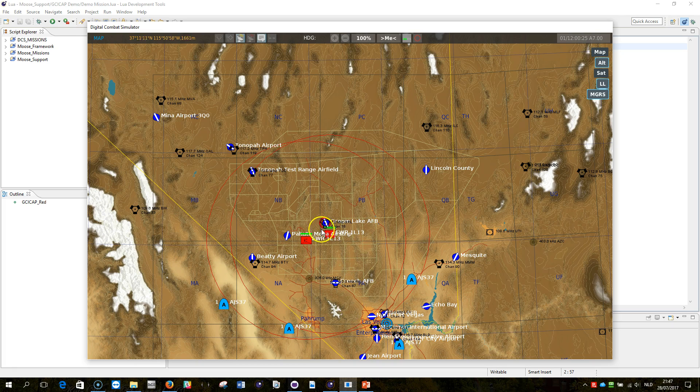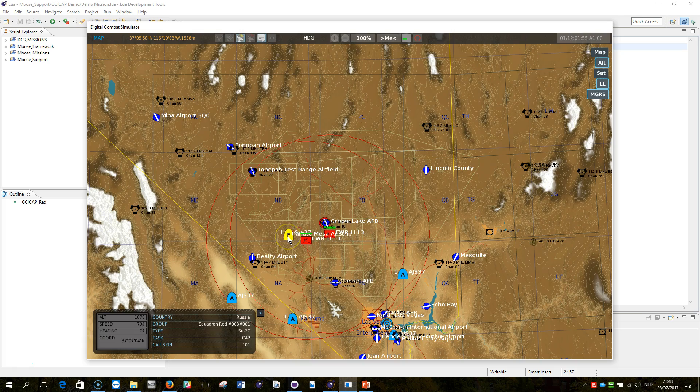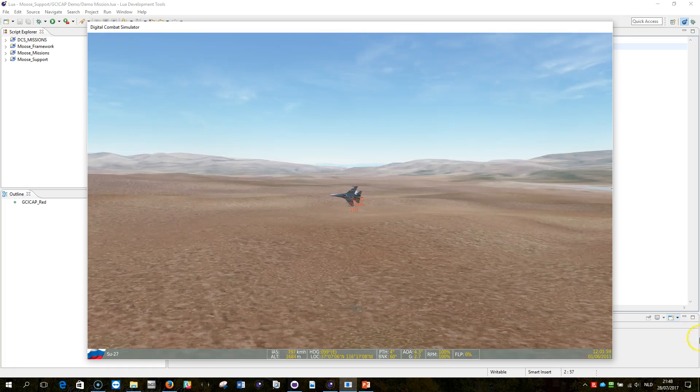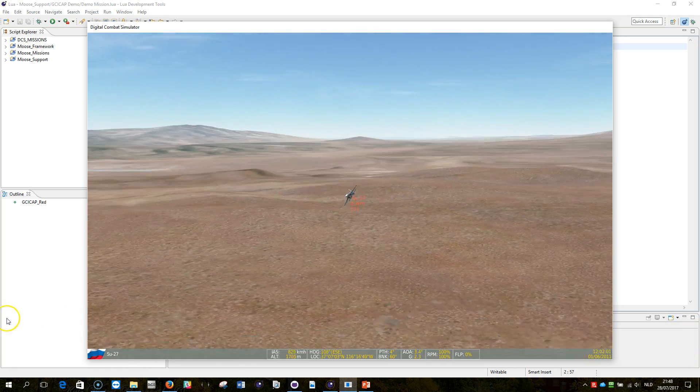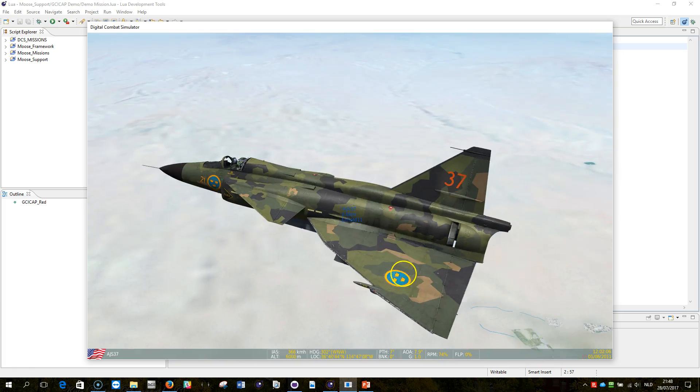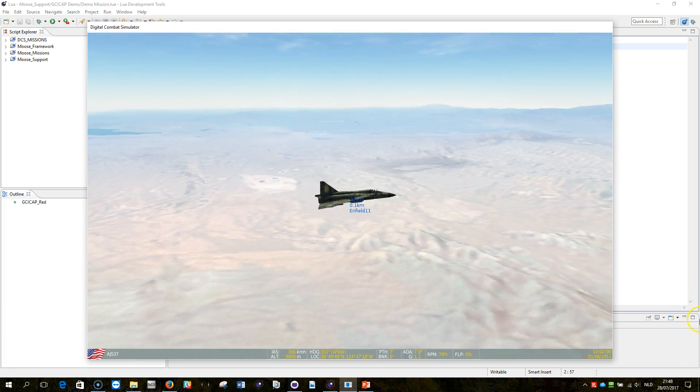Here one is already crossing the border, and here as well. You will see immediately some planes spawning. There you go - that's an SU-27. And I have my VEGAN here as well.